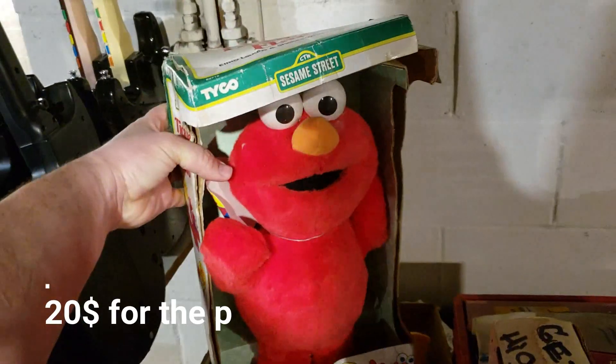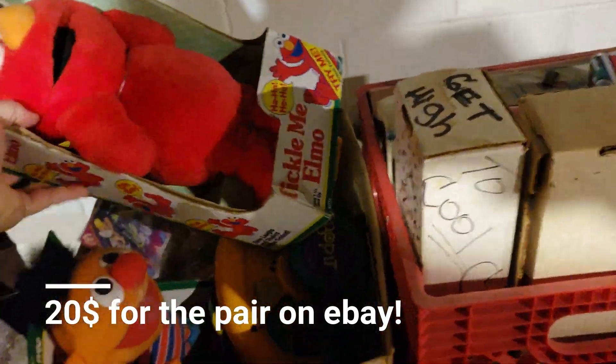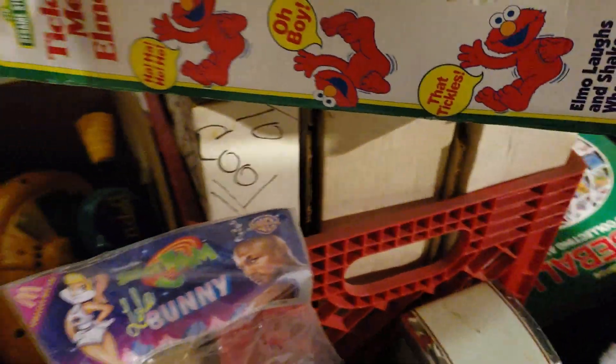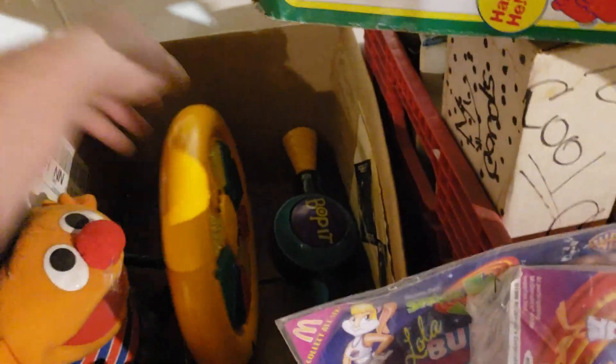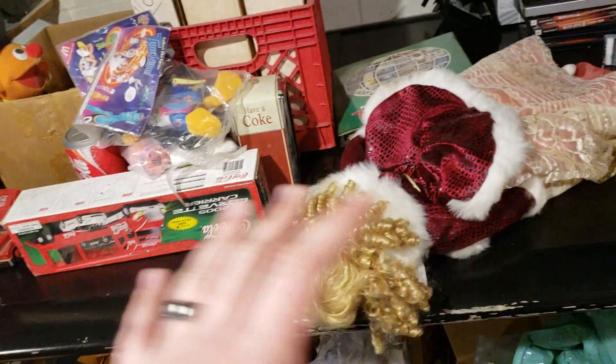We got a Tickle Me Elmo, new in the box — well, it's kind of beat up, but still new in the box. And a Tickle Me Ernie right there. There's a ton of stuff like this I just haven't gone through yet — like a Space Jam bunny, and there's a whole Space Jam set there. Space Jam Daffy Duck. Simon 2. Basically this is it — I just went through everything again and kind of siphoned out more stuff.